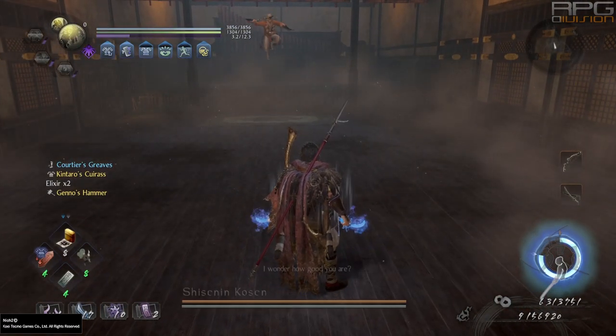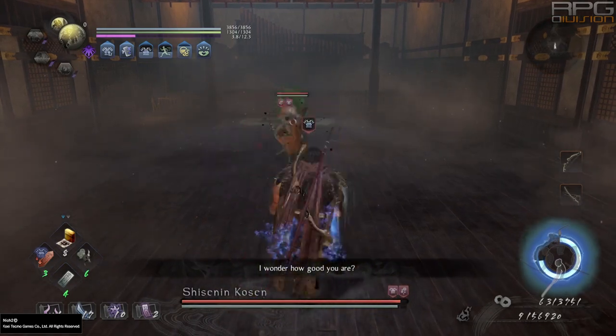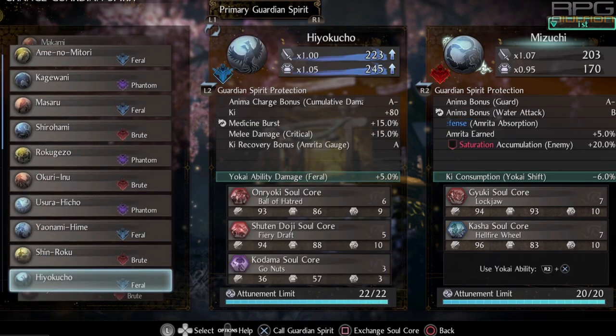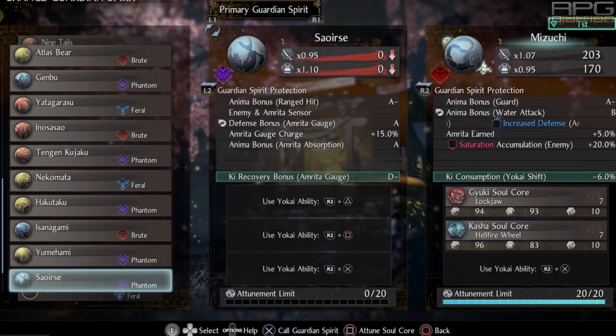Even without the DLC, Nioh 2 has lots of Guardian Spirits — too many, in fact. Lots of them are straight up bad when compared to the top ones, so in this video I will give you my pick of the best Guardian Spirits in the game and why I have chosen them.